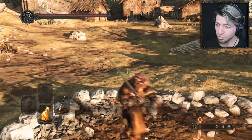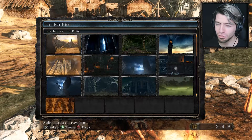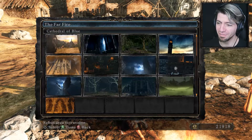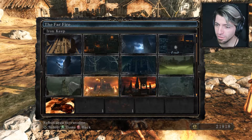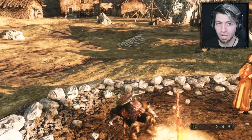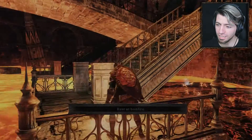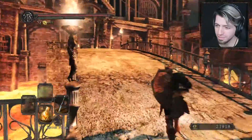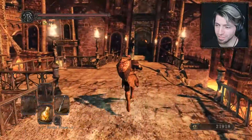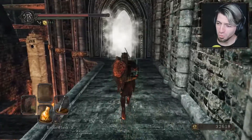Now we've got options. The plan is I'm going to try and carry on doing all the DLC on live streams, because it's quite fun, quite painful, and it's also probably the part of the game where I most need your help. So when I'm not doing live streams, I'm going to be doing the regular game stuff. There's still lots to be done, and one of the things I want to do today is to finally go back and see if I can take on the Smelter Demon. Here we go.